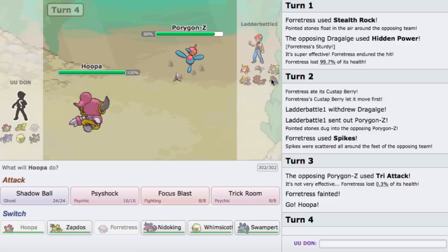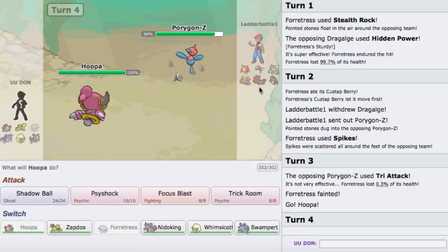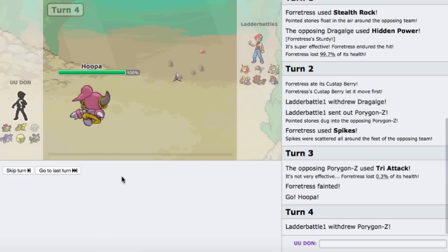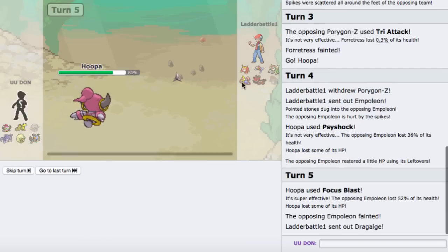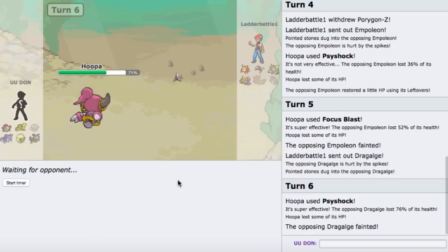I could Trick Room here, but I'm not sure how useful it is since I'm actually fairly fast. Maybe I'll just go Psy Shock. As he goes into Empoleon, I'm faster than this — I can go right for Focus Blast. I think Trick Room would have ruined me there — Trick Room is mainly for faster teams. Hoopa just puts in so much work depending on whether your opponent is running a fast or slow team. Psy Shock is really good versus bulkier Pokemon that have more Spadef, like Empoleon or Blissey. He goes into Dragalge — we're faster for sure, we can just Psy Shock and knock it out. Hoopa is putting in so much work right now.